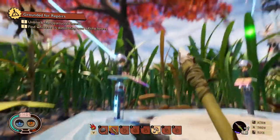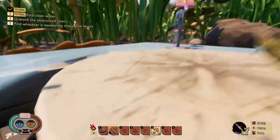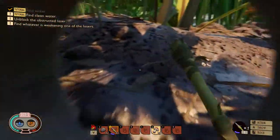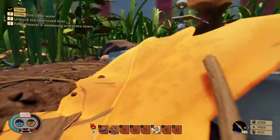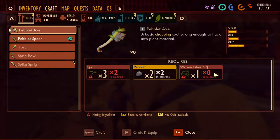Unblock the obstructed laser. So we need the axe — that's what it's telling me. It says find water, but find clean water. Alright, so with that we need the axe, and we need to find woven fiber.